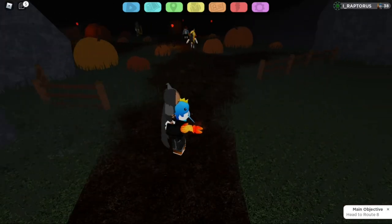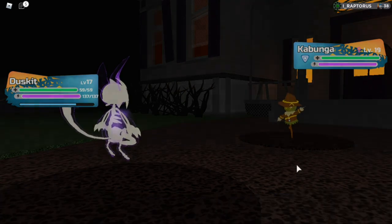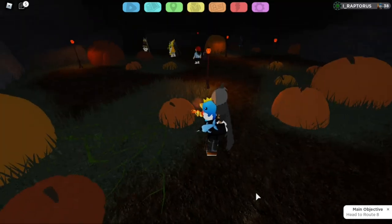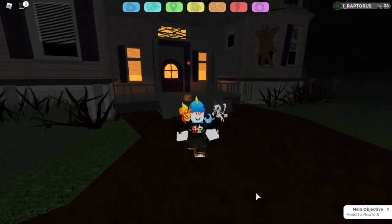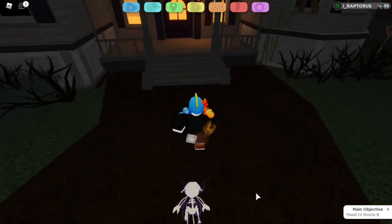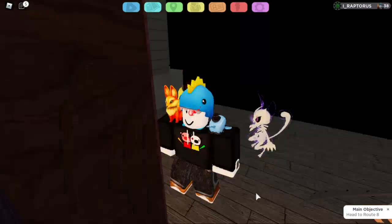Also if you want to hunt some Halloween Loomians, just go over there and you can get candies from the pumpkins — there will be pumpkins spawning here. There will be tiny pumpkins and you can collect candy from them to buy the saddle. Next, walk up to this door and equip the Metronet Saddle — and look at this, we have Metronet just waiting for us here.